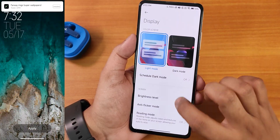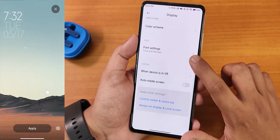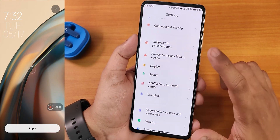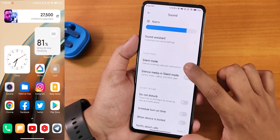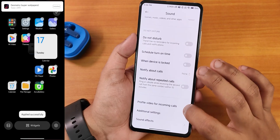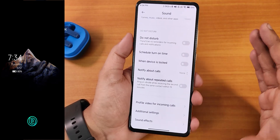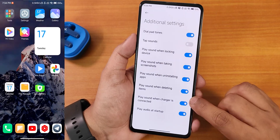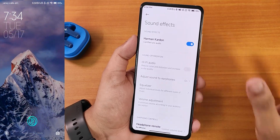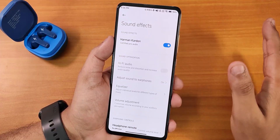In display settings we have light mode, dark mode with scheduling, anti-flicker or DC dimming mode, and color scheme options — vivid, saturated, or standard. In sound settings we have the sound assistant for customization, do not disturb, profile video for incoming calls (not supported in Indian MIUI), and in additional settings we have sound effects with Harman Kardon certified pro audio.